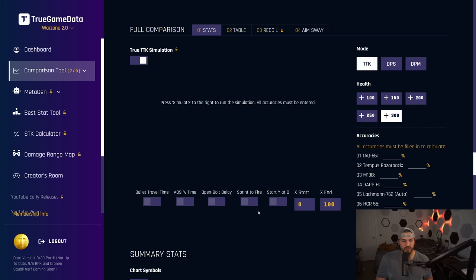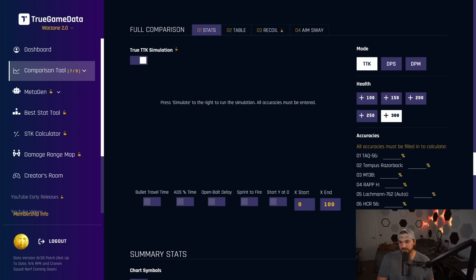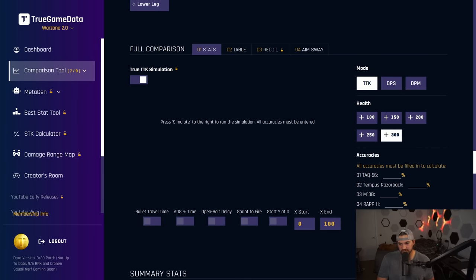How this works is you can go into the firing range in game — I'll show you the methods in a second. Pull your percentage accuracy out shooting the furthest back target. Plug those into each one of these little boxes here. You can see each gun in the comparison has a box for a percentage — that's percentage accuracy. And then all you have to do is press simulate. But first let's show you how to actually do the testing.